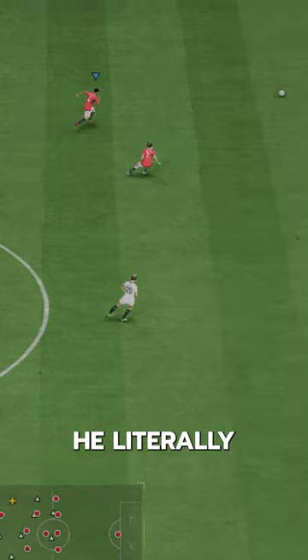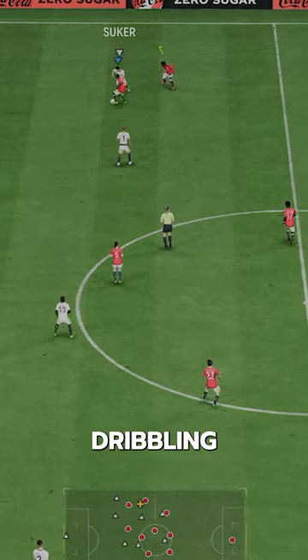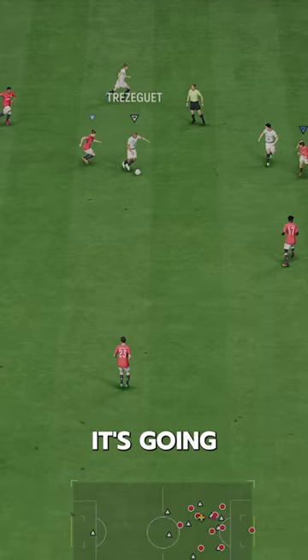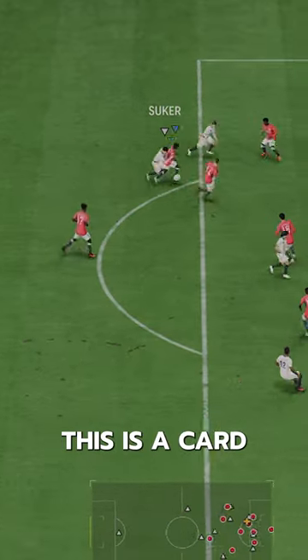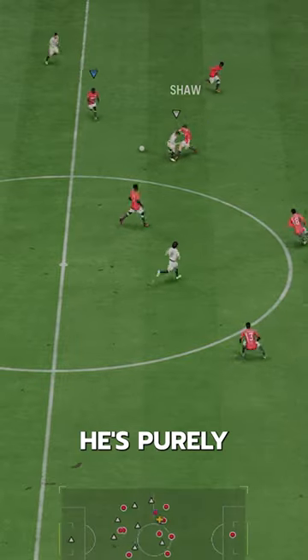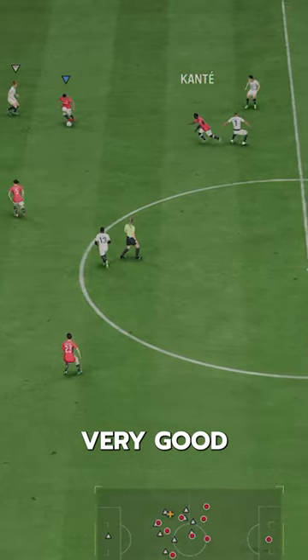Dribbling-wise, he literally has two-star skills. His left stick dribbling is okay, but two-star skills and no play styles — it's going to be a little tough. This is a card that you put on stay-back and is only used to win the ball back. He's purely defensive, but he's very good at defending.